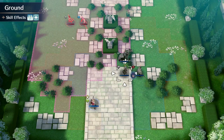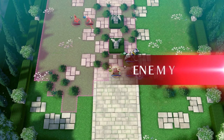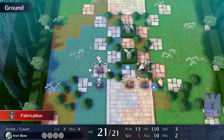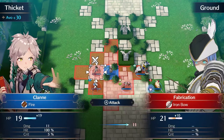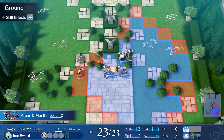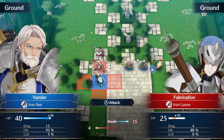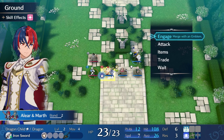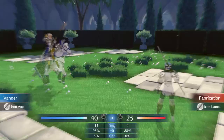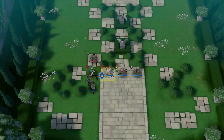Ideally people want to attack from next to Alear for all the adjacency bonuses. Alear will end up here — I do want to engage. I'll hit him with Vander first, then engage. The engage will last at least another turn so we get it against the cavalry. He can't counter-attack because we broke his weapon with Vander — so all good, even though we're at disadvantage. She gets the inspiration buff from being adjacent too.